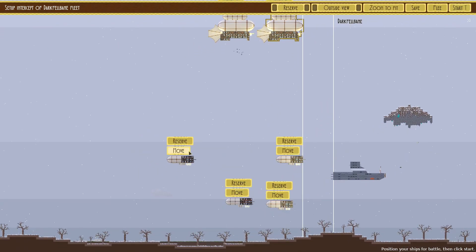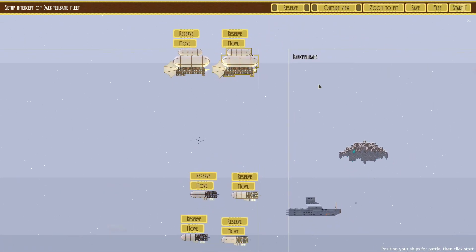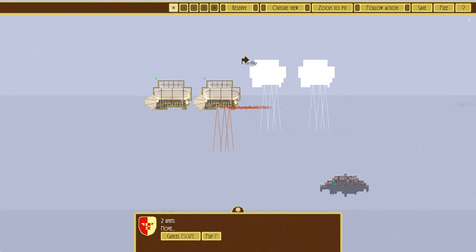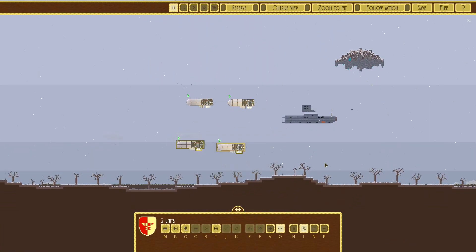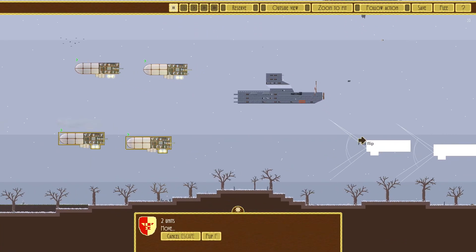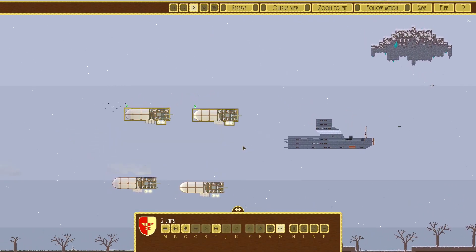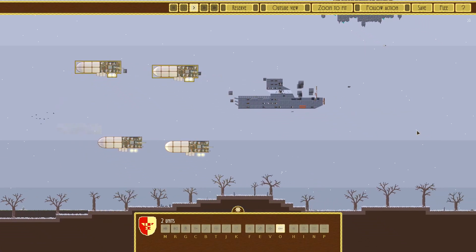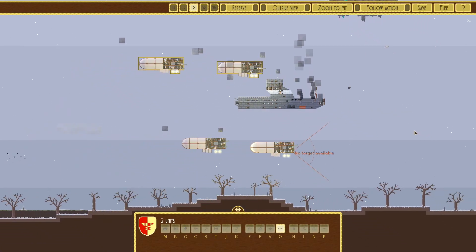We want these down here — at least two there, two there. We want to try and bracket them, and then we want those guys to do the bombing. Just come up there, move and flip. And you guys, just go to there or something, like where they're going to have a harder time dealing.